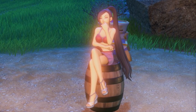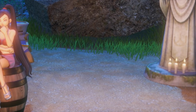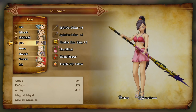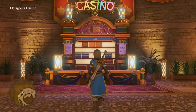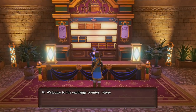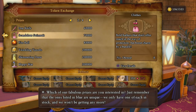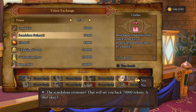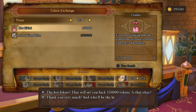Hey guys and welcome back to a brand new video. In today's Dragon Quest 11 video guide we're going to be showing you how to get the scandalous bikini and the hot bikini for Jade. These are obviously costumes, and most possibly some of the last ones you're going to get. To get these you simply have to trade in tokens at the Octagonia casino. The scandalous bikini is 75,000 tokens and the hot bikini is 150,000 tokens.